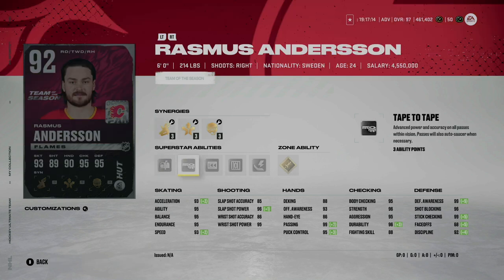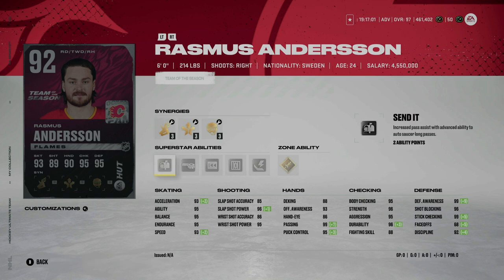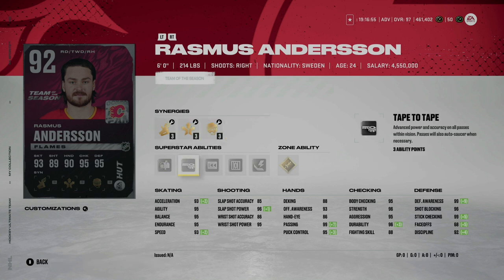Rasmus Andersson gets a card — 6'0" 214 pounds. I wish he had Truculence but unfortunately he doesn't. Being on the Flames he's probably going to have a solid chance to continue getting upgrades and reach 99 overall. If you're a fan of him or the Flames it's a great pickup, but otherwise I'd probably steer clear. I think he's a bit small — there are much better right-handed defensive options out there already, so this wouldn't be one I'd target in the choice pack.